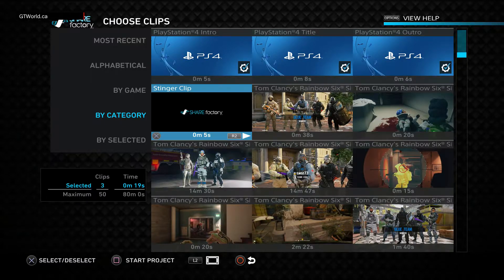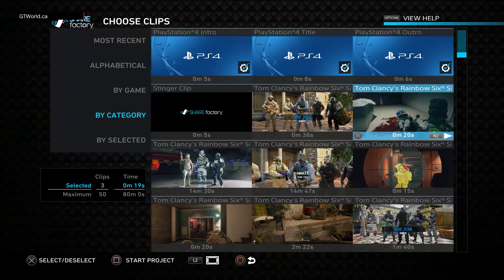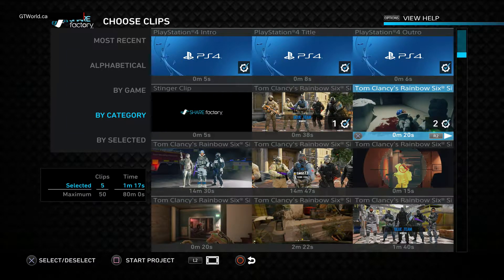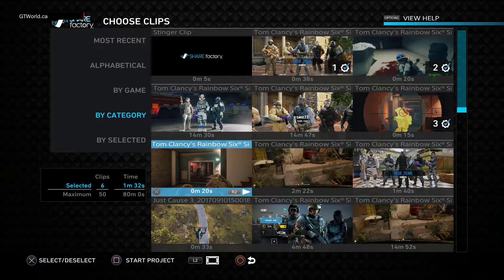It's also got this ShareFactory thing which we don't want. So that's going to be right at the start - that's where we tell people what it is - and that's just at the end because it's kind of cool. Here's a 38-second clip we want, a 20-second clip, a 15-second one, and another 20-second one. Now we've chosen just about everything we want. We can add stuff later anyway.